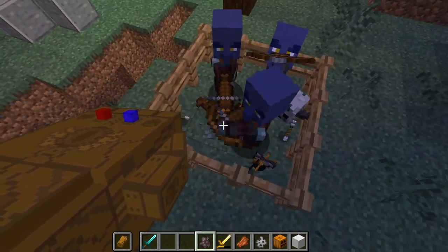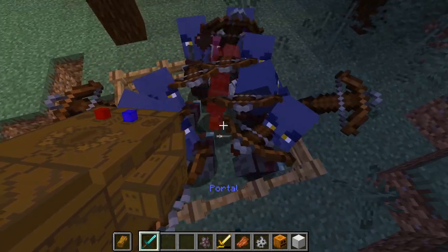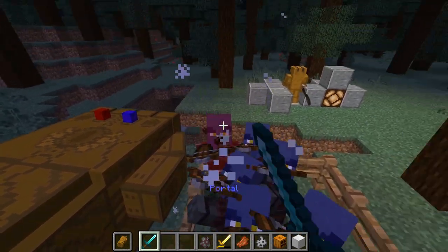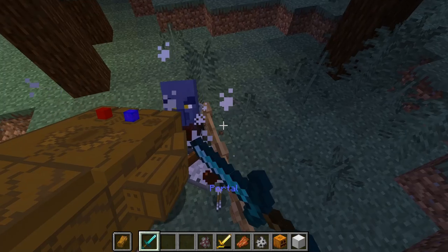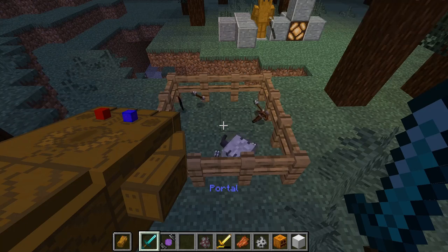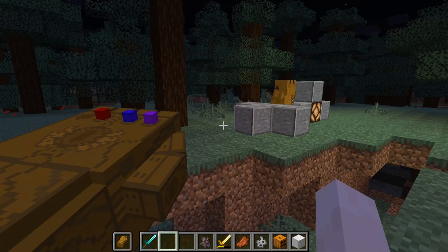Now let's get onto the power stone. We have to summon in some Kree. That should be 10. These diamond swords actually feel pretty weak because I'm used to playing on Bedrock Edition on the Xbox One, where the sword is actually stronger. But I'm dealing with it. We got the power stone — right-click, add it to the gauntlet, and it is there.